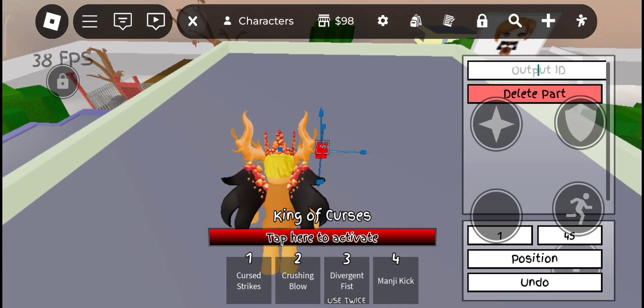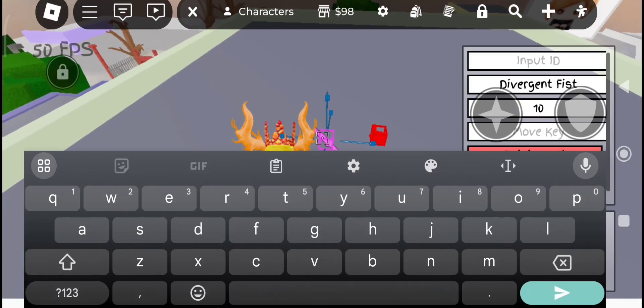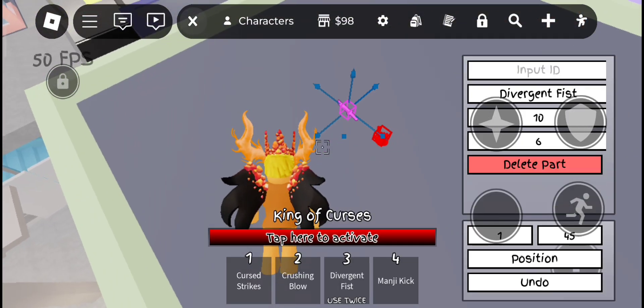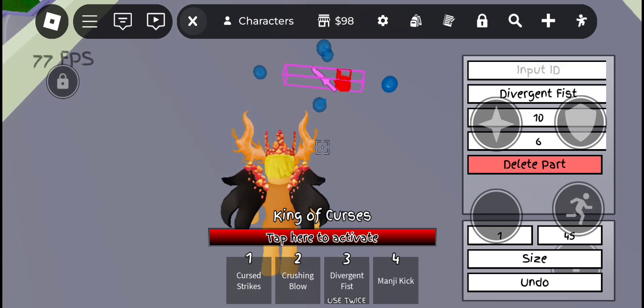Then press the bottom setting of the moveset block and put it to six. Make sure they have an identical input ID.